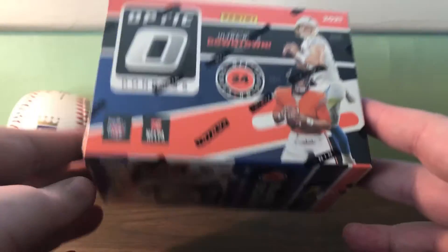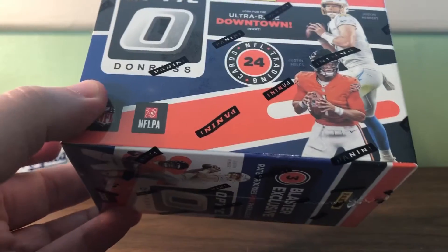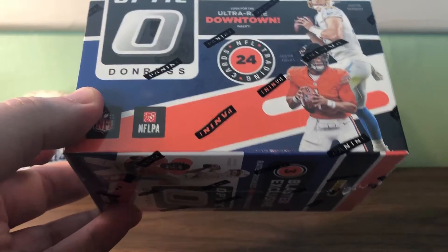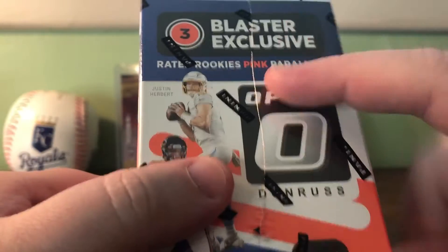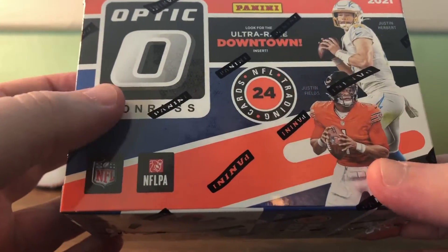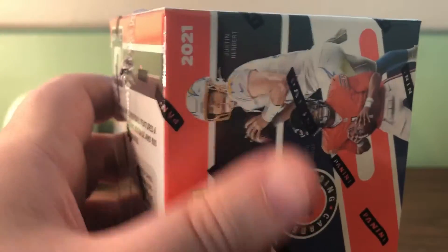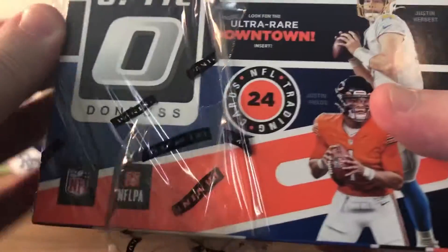Box number two of Optic - hoping to get a few more boxes in, maybe get some megas soon. Just like in the first box, getting these pink parallels - you're hoping those are the quarterbacks. Love to get a downtown insert, that would just be like the icing on the cake. Last time I talked about how I view the Raider rookies.